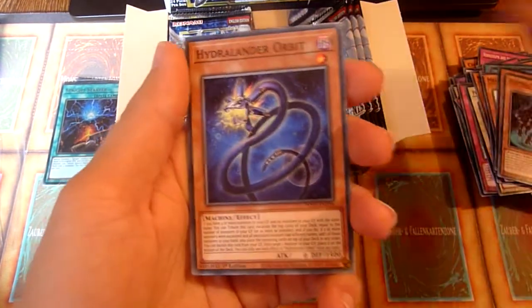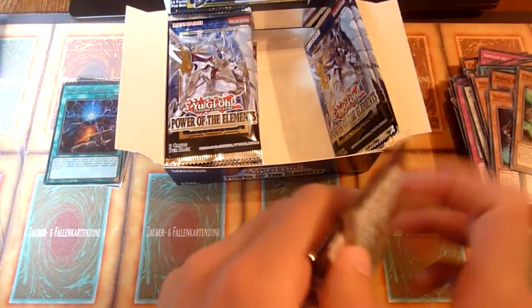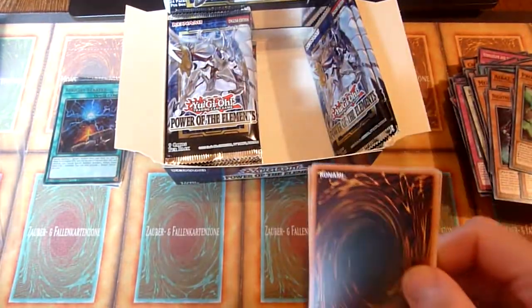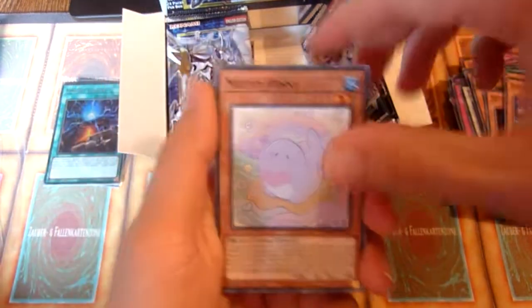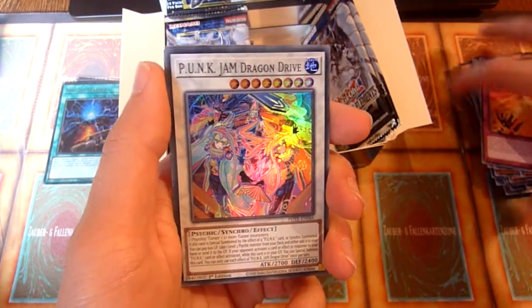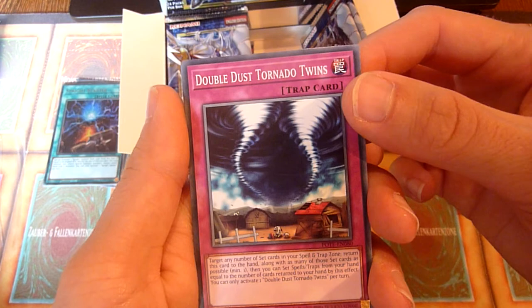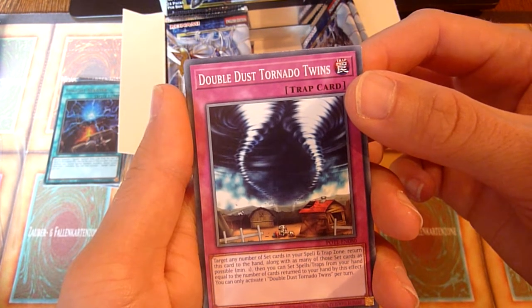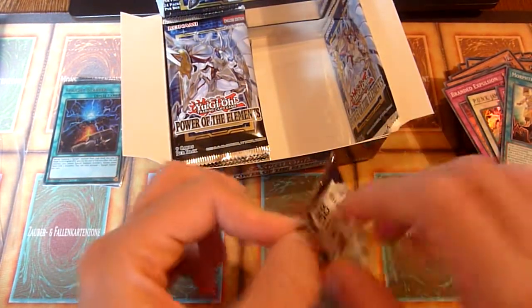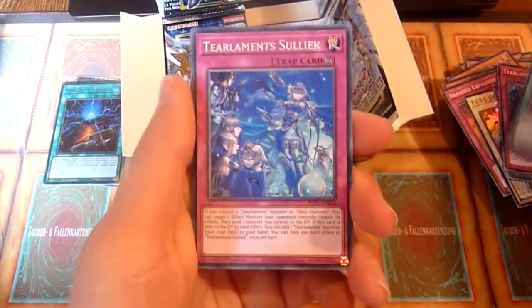Another Albus card. About the higher rarities — Hydralander Orbit. Three packs left on the first half, so there should be another Ultra Rare. Punk Jam Dragon Drive — nice. Double Dust Tornado. It seems like it returns rather than destroys, which is weird because original Dust Tornado destroyed. And you could set a card after it resolved.